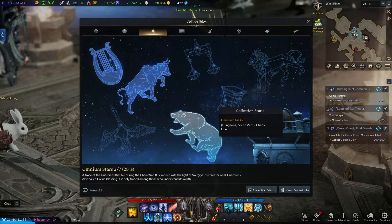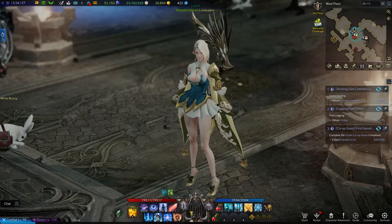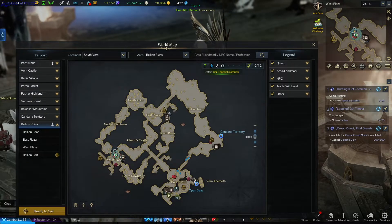Omnium Star 7 is an RNG drop from the boss in Chaos Line, located in West Plaza in South Van.